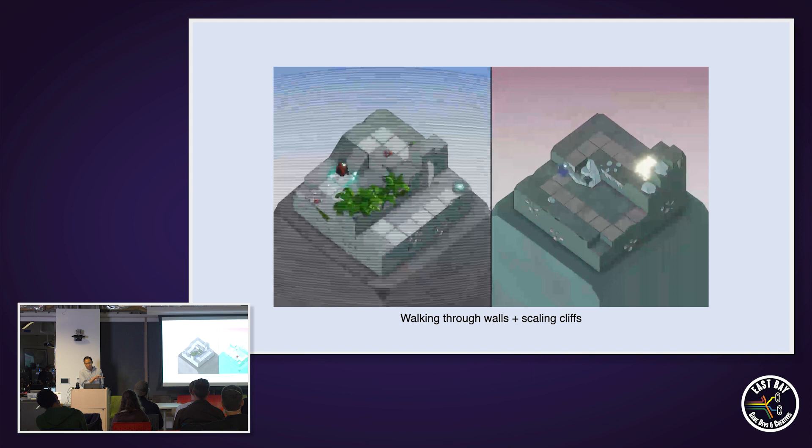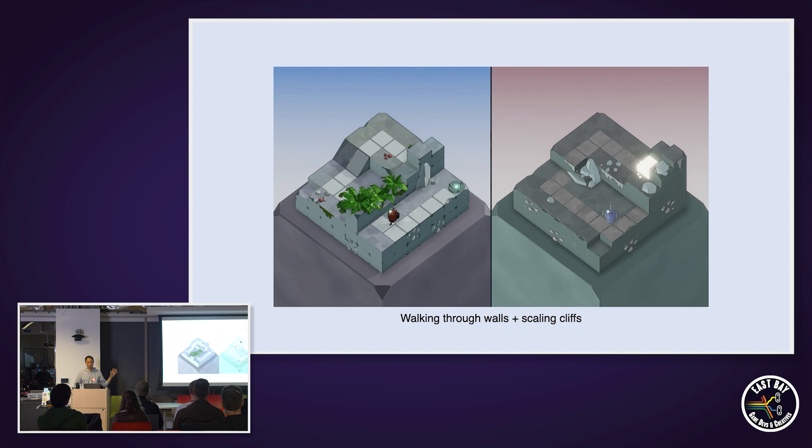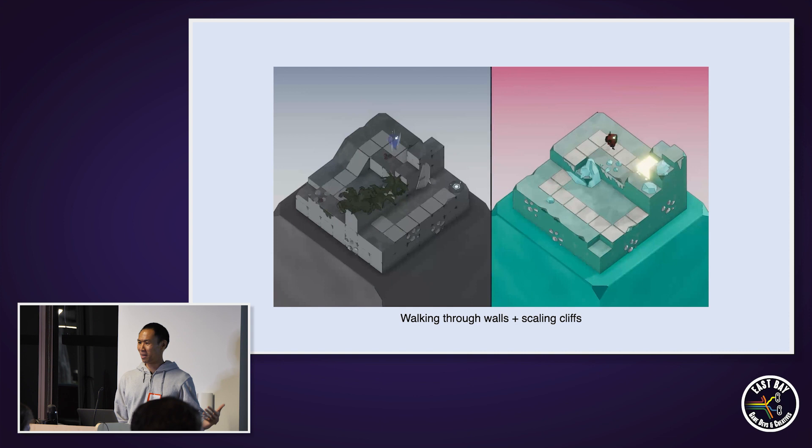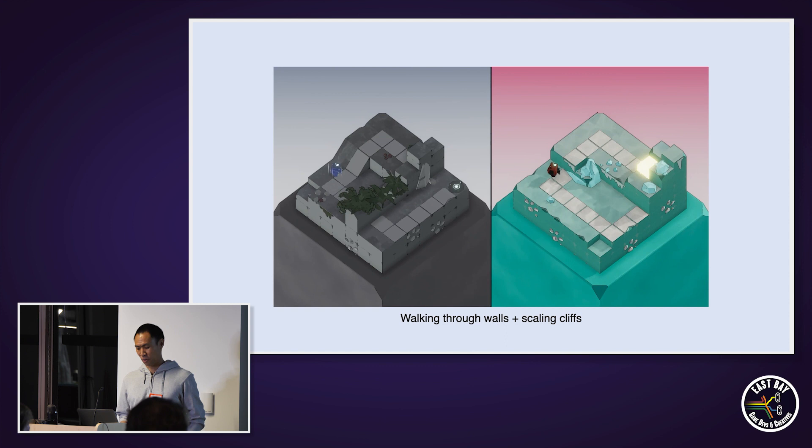With this navigation mechanic alone, you can make some traversal puzzles. This is what the second level of the game looks like. You start off on the left-hand side and you're trying to make it to that glowing gold cube on the right side. Along the way you run into obstacles — a wall, a cliff — that you normally wouldn't be able to get past. But you can use teleportation to get yourself through that, teleporting to the opposite side and using a path or a ramp that gets you around those obstacles.